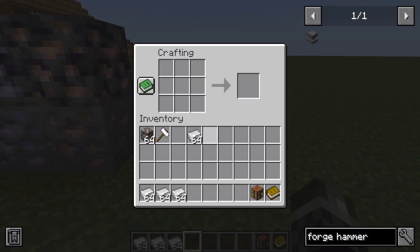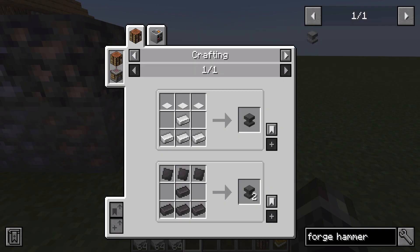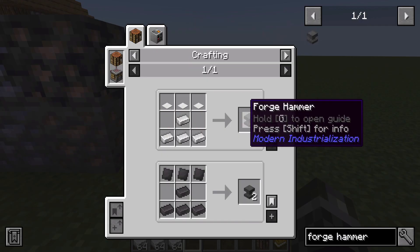Once we have a lot of iron we want to create the forge hammer. To view a recipe you can press the R key if you've got Just Enough Items installed — this will allow you to view all the recipes on how to craft things. You can also press the U key which stands for Uses, and this allows you to see what uses you can get out of an item.